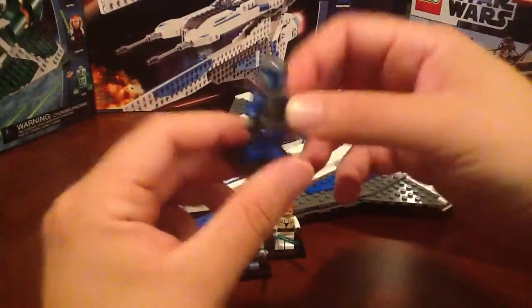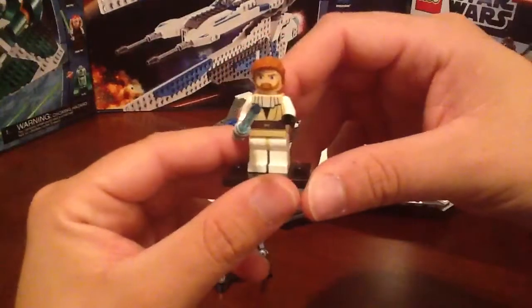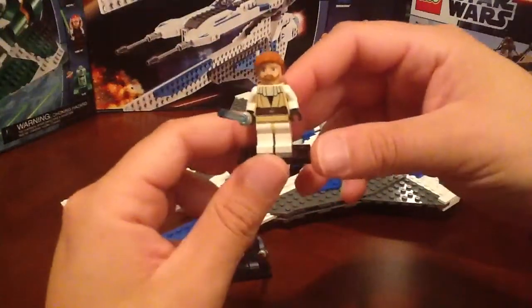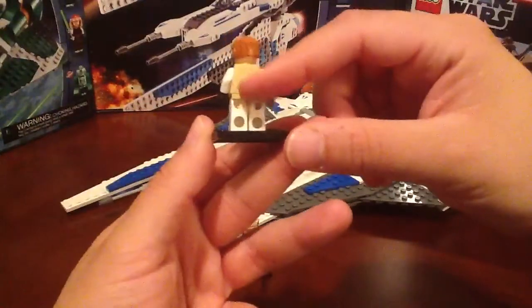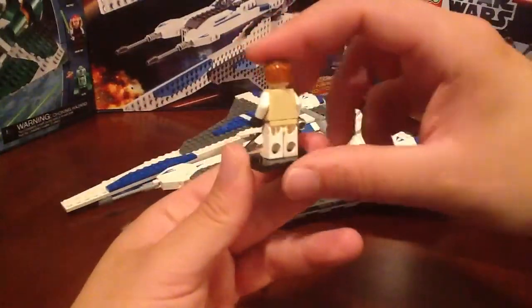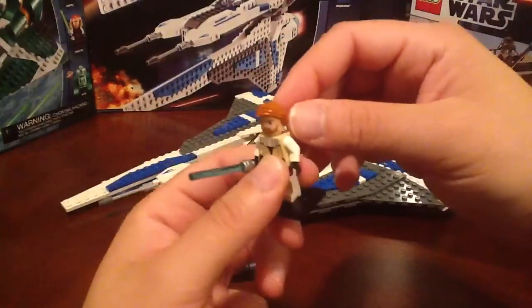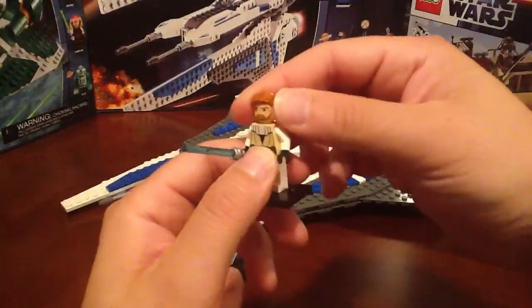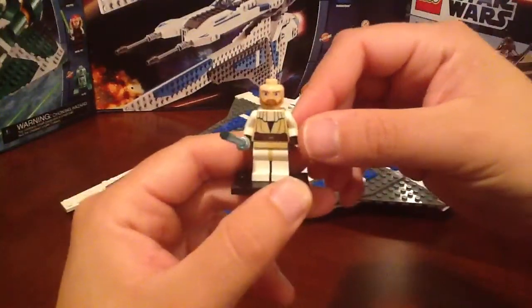The head's pretty much going to be covered up all the time with this awesome mask — very cool-looking minifigure. Next, we have Obi-Wan Kenobi. Obi-Wan's decked out in his Season 1, Season 2 Clone Wars armor. This guy doesn't have any printing on the back — would have been nice if they added some there. The hairpiece — we've seen this hairpiece used on Bruce Wayne as well, in the DC Superheroes line. The face is very Clone Wars-esque with those big eyes.